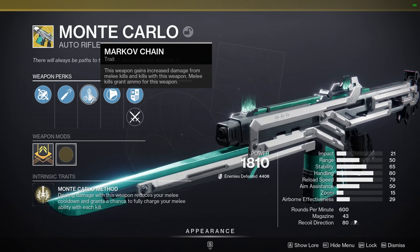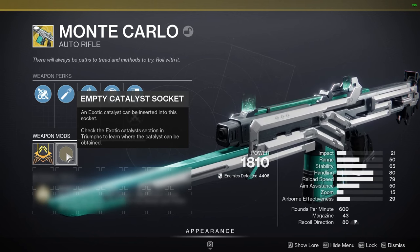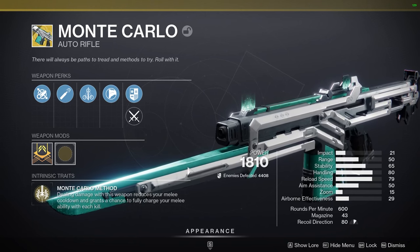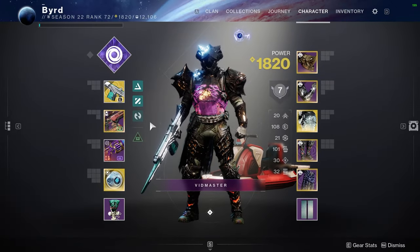Monte Carlo also has the Markov Chain trait — this weapon gains increased damage from melee kills, and melee kills grant ammo. It can stack up to times five for a little more damage, and as you get those melee kills you refill the mag. I don't have the catalyst, but I definitely recommend filling it out if you get it — it turns the end of the weapon into a glaive for awesome melee damage and also regenerates melee energy.